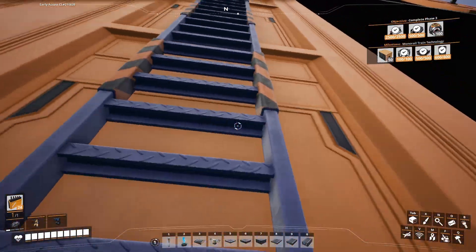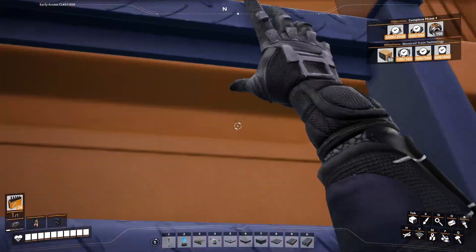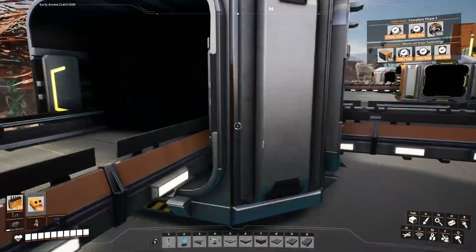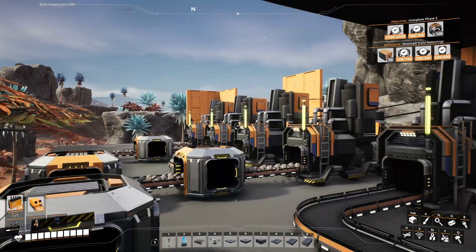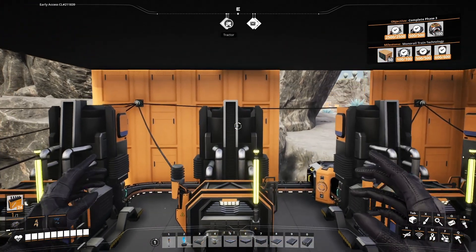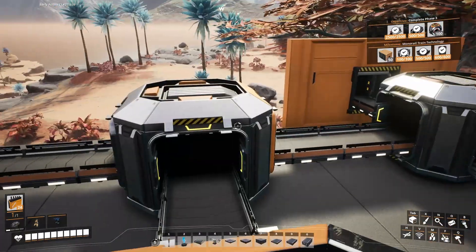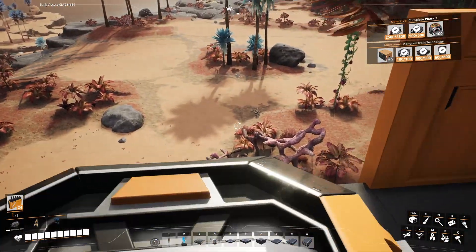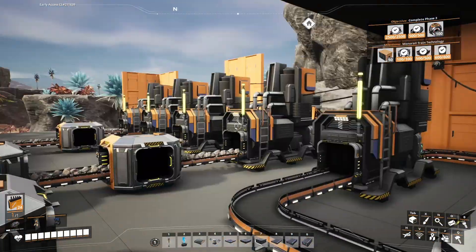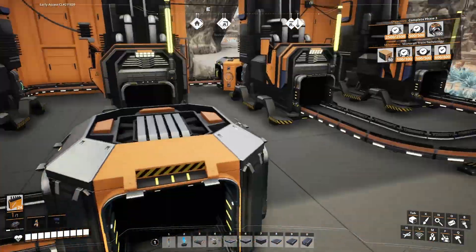Obviously this whole building is still a work in progress. But if we come up here, we have ourselves 8 smelters. Each of the smelters takes 30 a minute, so that will be 240 iron ore a minute being smelted.